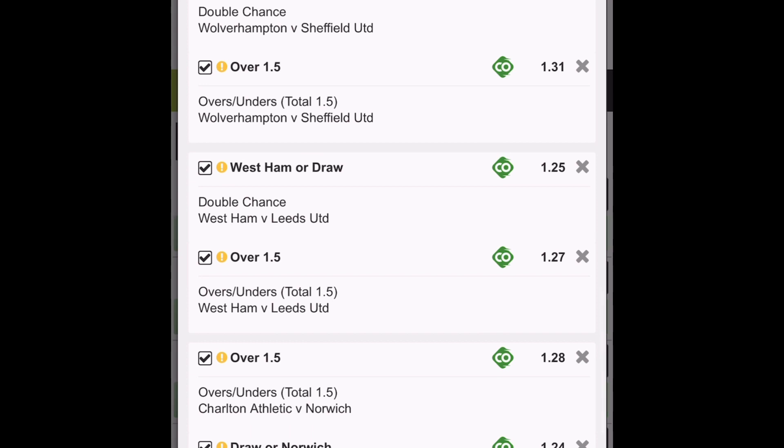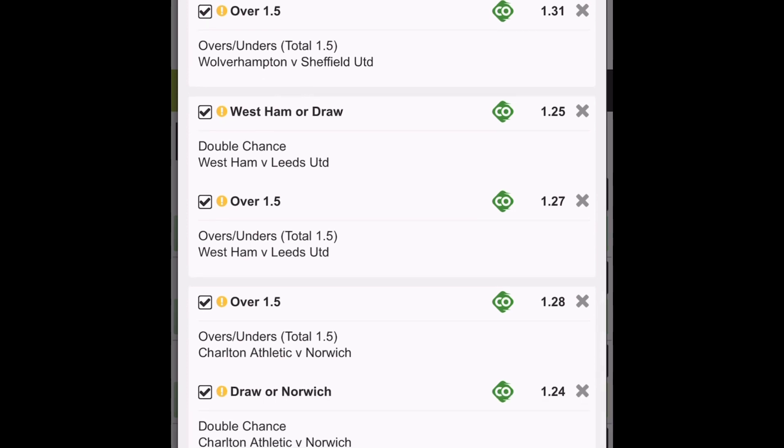West Ham win-draw double chance and over 1.5 goals against Leeds — it will definitely have goals in that match. Norwich: I'm a little bit unsure of this one. I gave Norwich the win-draw double chance, but I am expecting some goals there — it just depends on whether they're going to fill their lineup. You're looking at combined odds of 1336.